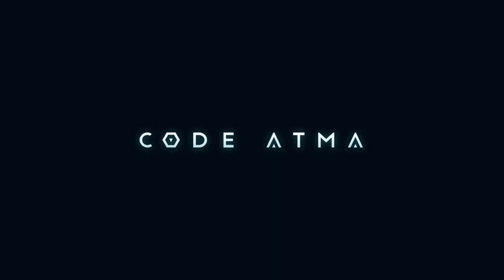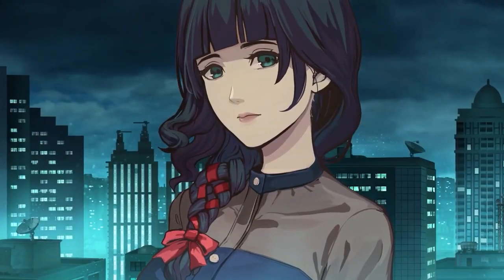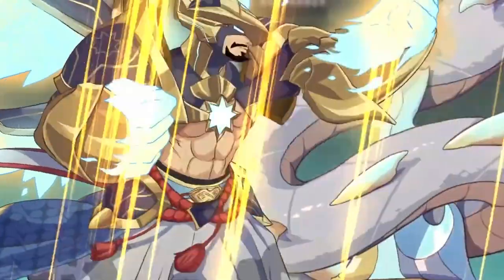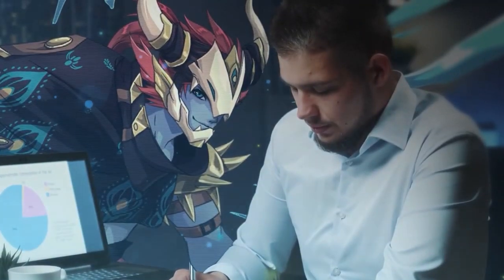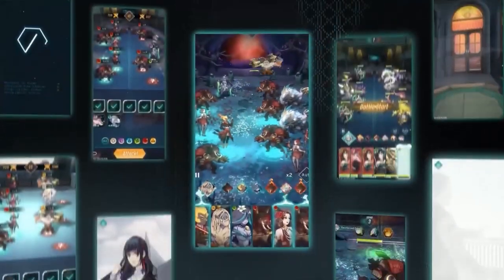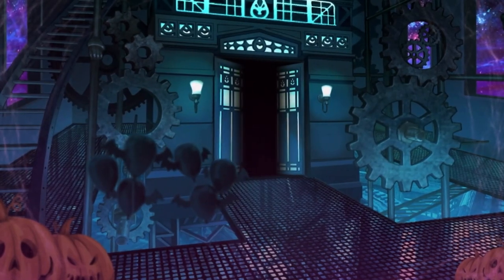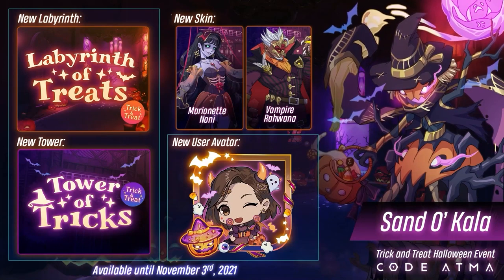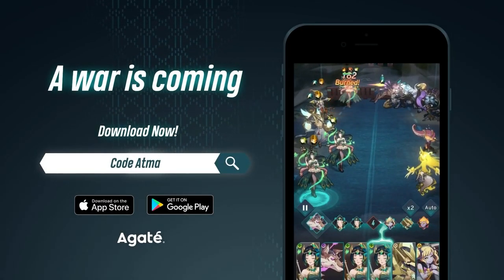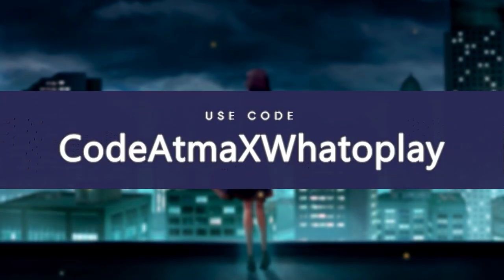Before we get to the next game on our list, we'd like to thank the Agate team, the proud developers behind Code Atma, for sponsoring this week's videos. Their game has finally been released to a worldwide audience. Code Atma will take you to a unique world unlike any other RPG — vast, immersive, and full of different mechanics to explore. It's all about strategy, not grinding. Every Atma is beautifully designed with individual backstories and lore. Code Atma is celebrating Halloween until November 3rd with limited cosmetics and limited-time events. Download Code Atma now on iOS and Android via the links in the description, and use code ATMAX whattoplay for special in-game items.